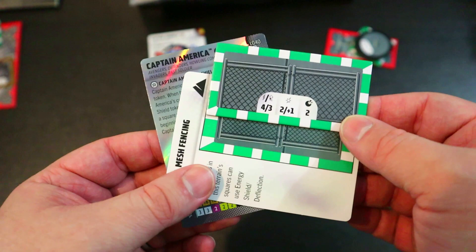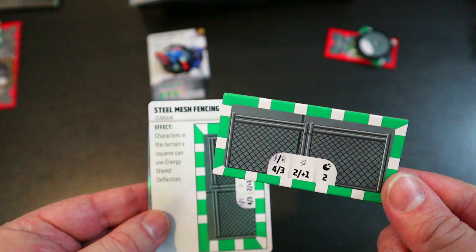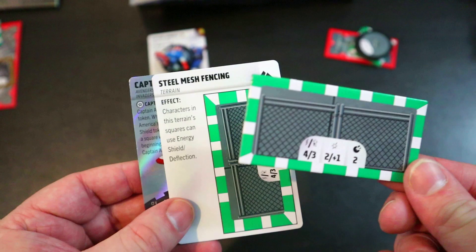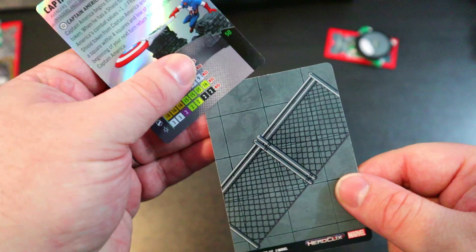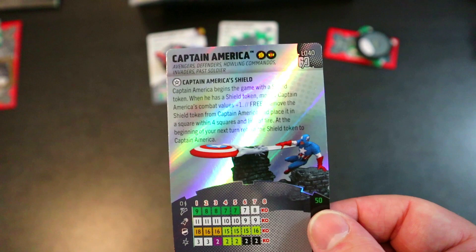He then transitions to Charge, Combat Reflexes, and Empower — very team-friendly dial overall. The fence terrain piece in this kit says characters in these terrain squares can use Energy Shield Deflection, which is pretty nuts when you consider it's also hindering terrain, giving plus one defense on top of that. A very powerful piece of terrain placed in the right spot makes it very hard to hit your characters from range.